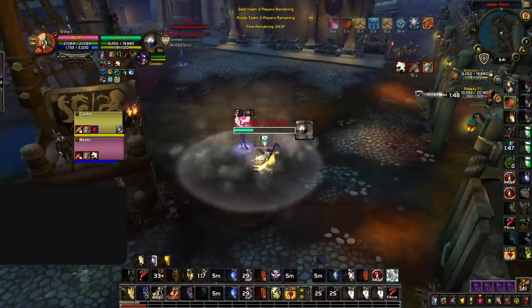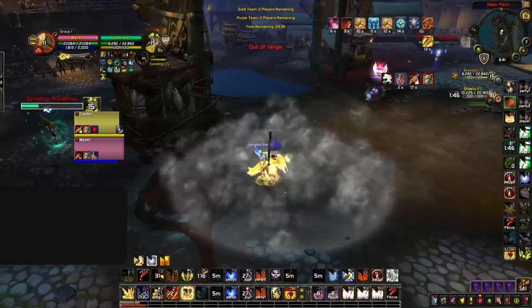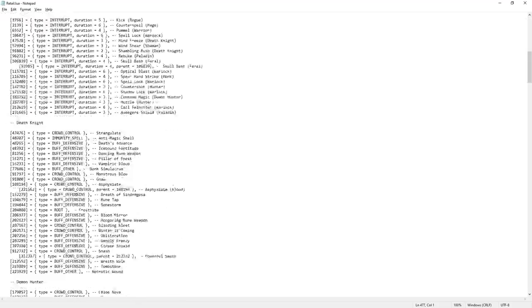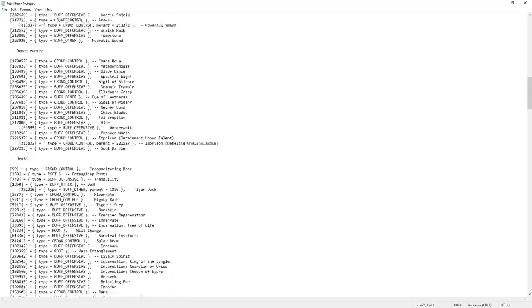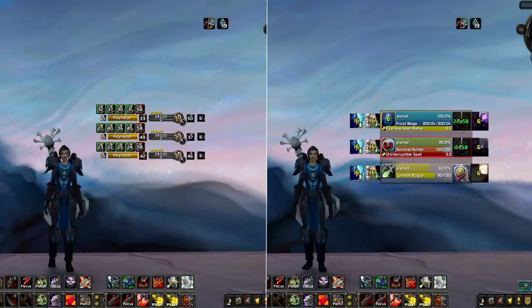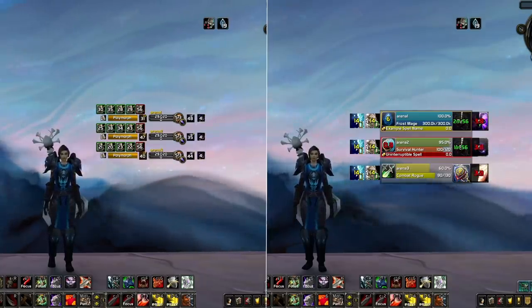The next add-on we're going to cover, Big Debuffs, brings the feature of displaying important buffs and debuffs to the default arena frames. However, you'll also need to edit a Lua file to change which spells are displayed. Having this feature separate from your arena frames lets you set different priorities for which abilities are displayed — we'll go into this in further detail in a future video.